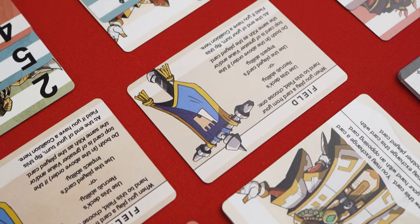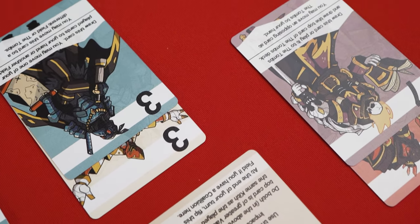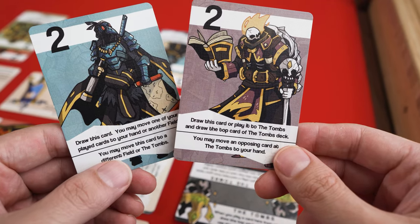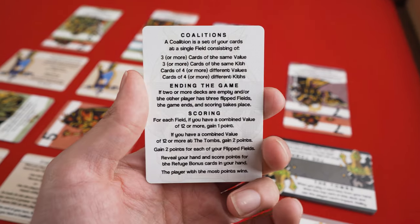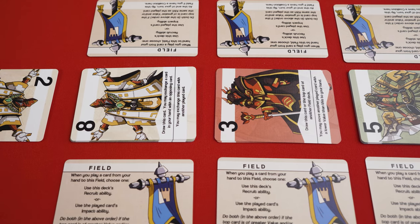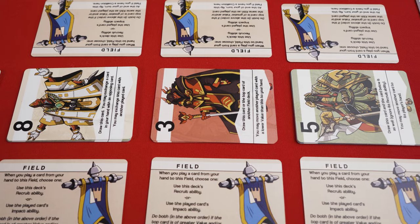Whoever has the most points is the winner. The first thing that stood out to me when playing An Empty Throne was the amount of text that was spewed about the table. Every card has text to describe its abilities. There's text on every field and tomb card. Even the player aid is a double-sided whammy of full text. After my eyes adjusted, I was able to focus on what the text was telling me, and it really isn't so bad. Much of the text is just helpful reminders, and is often repeated.